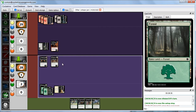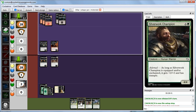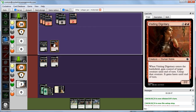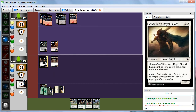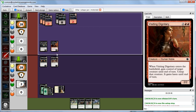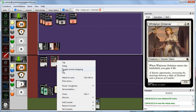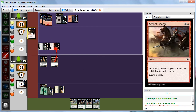We consider Tranquil Endeavors — gives plus 2, plus 2 and Vigilance. We decide to cast Royal Guard instead. Even if we equipped the Whiterun Ordainer with Tranquil Endeavors making it a 3/5, Abby could still attack with Harrowing Knight, we'd block with the 3/5, she'd sack it to make it a 5/5, and we'd still lose our creature. We'd rather start adorning the Royal Guard and hopefully gain back some life with a big lifelinker. Abby attacks and plays Ardent Charge — attacking creatures get plus 1, plus 0 and she draws a card.